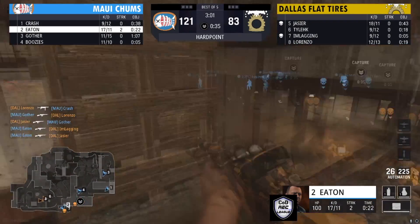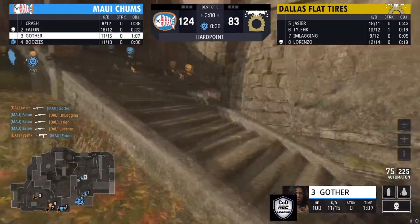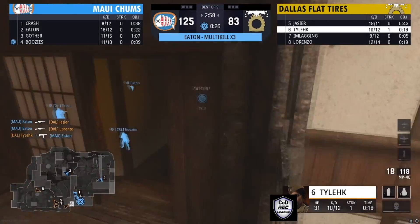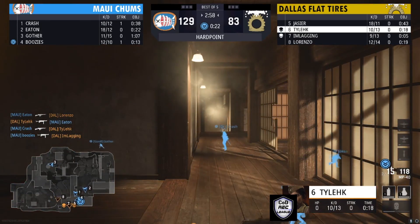Dallas coming out on top briefly — Eaton able to find one, then another, trying to get a third. But Maui Champs still holding strong on this hill. Eaton went on a nice little streak, Buzi's on a nice little two-streak, and Crash is on top of this hard point hill, holding it down.